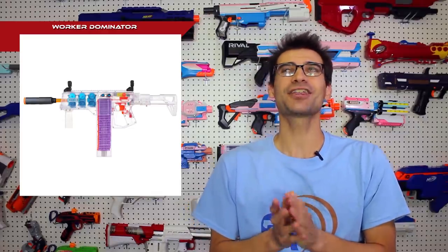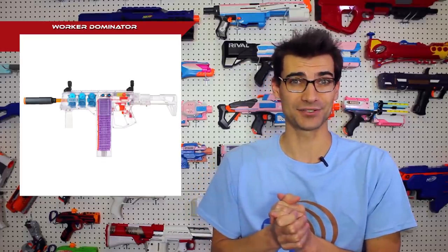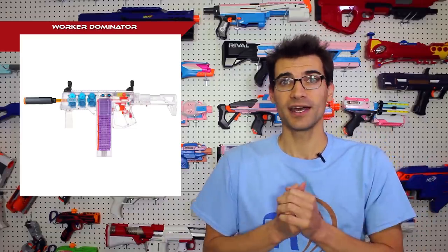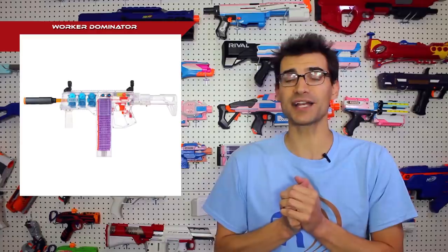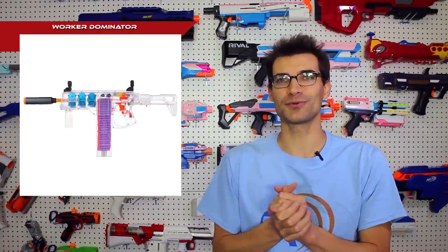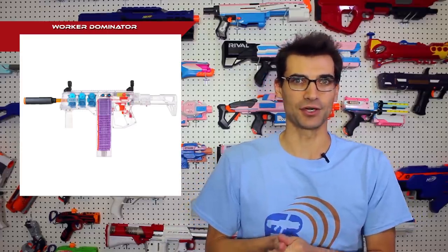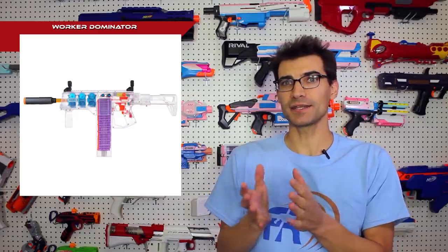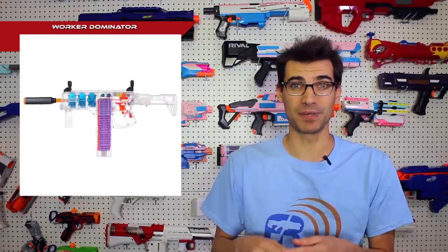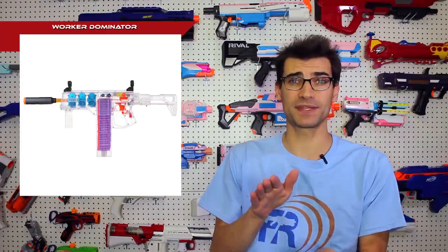It is a Worker blaster, a three-stage flywheel cage, acceptable blaster shell, which is kind of crazy because we've seen blasters like the Aurora and Fenestrator from Blaster Forge that are awesome. And now this is another shell that can accept those three-stage systems. There are some caveats to that, though. Unfortunately, you do need to have certain cages unless you want to modify the shell a bit. I got this in and I popped it open, and I wanted to confirm some things that have been said to me.